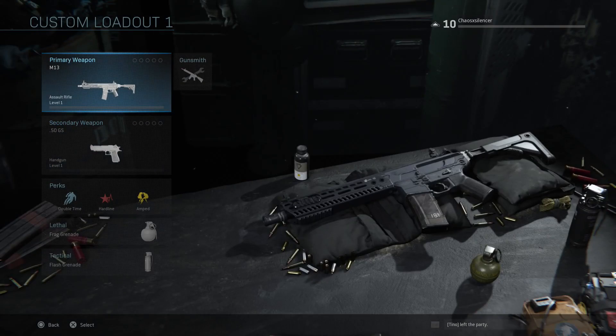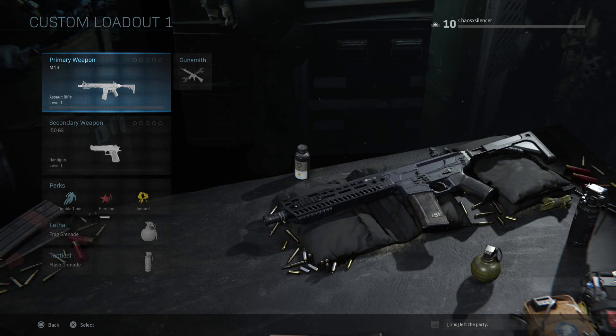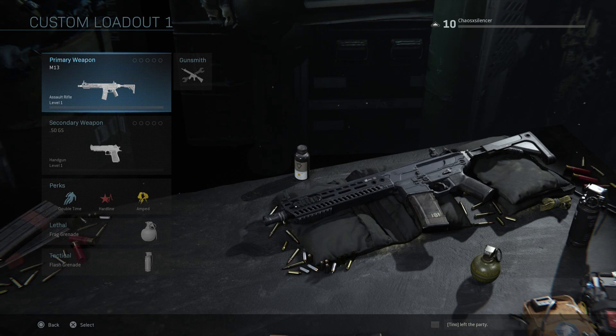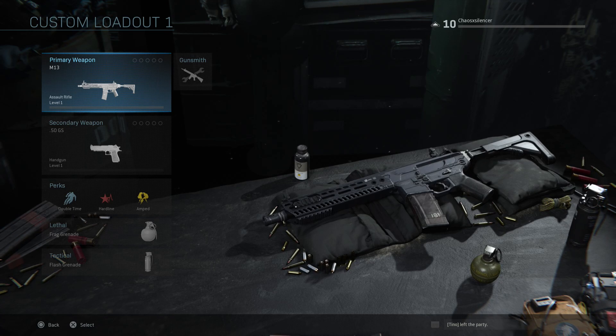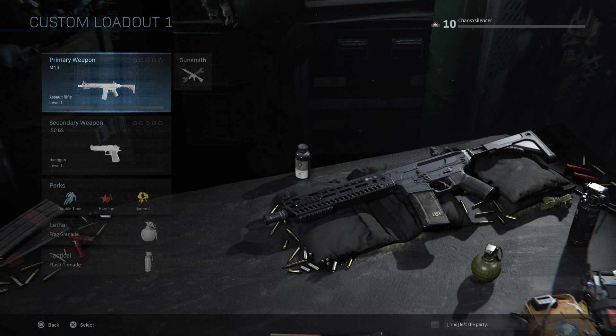So there you have it — those are all the weapons visibly available in the beta. With the M4A1 you'll be able to make the M16A3 and A4, turn the AK-47 into the AK-47U or the RPK, and also change the L86A1 into the L85 Enfield assault rifle from Black Ops — I am super excited about that. Big shout out again to Elias for all the information helping me out with this video. Let me know what gun you are gravitating towards the most.